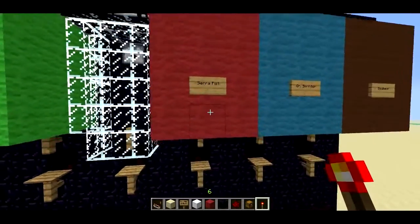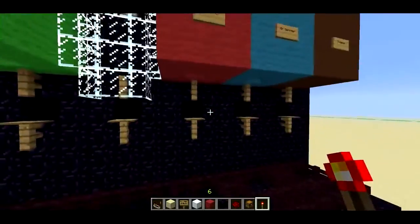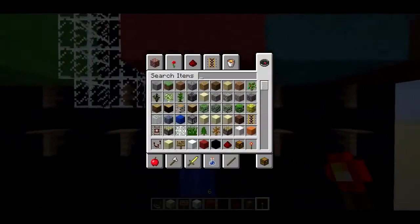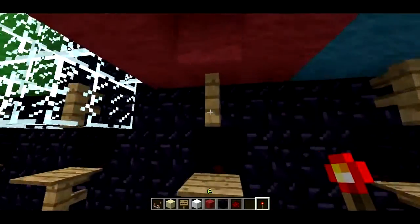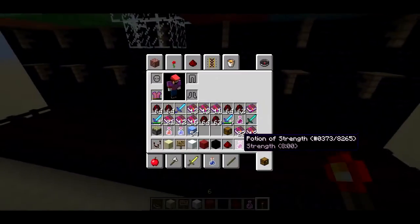So if I go up for Sierra Fist, and I kind of act as the cup and press against the thinger, I'll get my Sierra Fist. Let me do that again — clear out my inventory spot. There we go. So I get my Sierra Fist, which is a potion of strength.